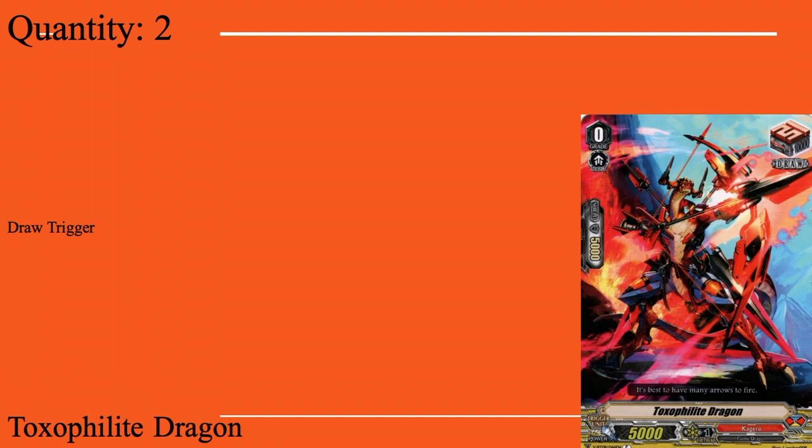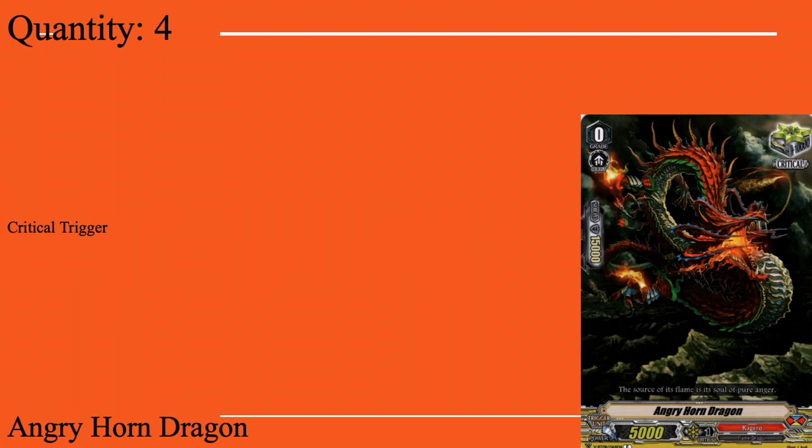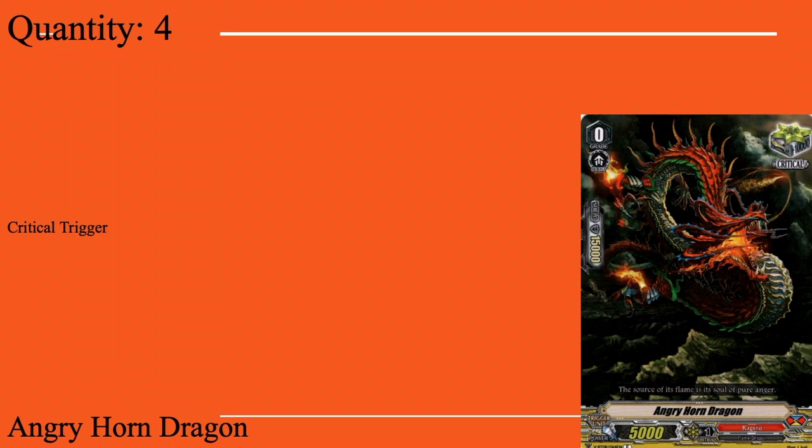Onto our triggers: we run not rainbow but six crits and six draws. Two Embodiment of Spirit Tahr, two Toxic Folate Dragon, four Wyvern Guard Barias — a drop perfect guard, grade zero, boost, 5k base, Sentinel. You may force on your deck and auto: guard placed on guard circle, discard one, choose room beats — standard PG. And four crits in Anger Horn Dragon.